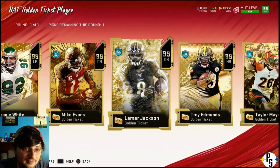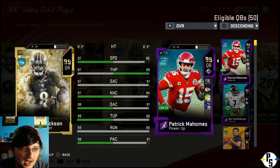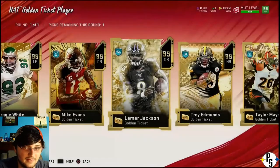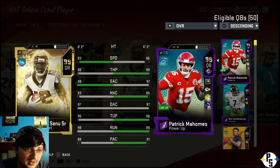Lamar, I would say, is the biggest difference quarterback stat-wise compared to Mahomes. 11 more speed. He's got two more mid, one more deep. He's got one more throw under pressure and seven more play action, so he may be the biggest difference in stats. Sanu has a little bit of speed and he's got the short, but mid he's lacking. Throw under pressure, throw on the run, and play action are all less than Mahomes, though throw on the run is only by one.